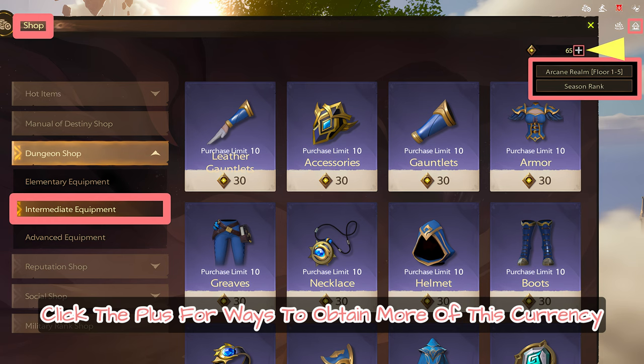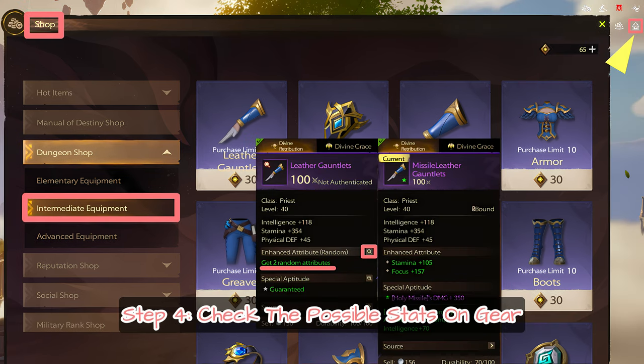Step 3: Acquire ancient metals. Click the plus for ways to obtain more of this currency.